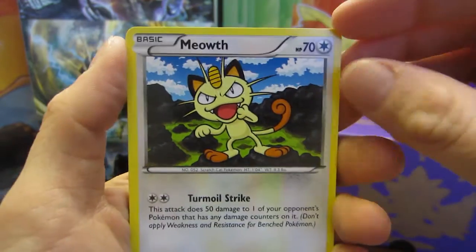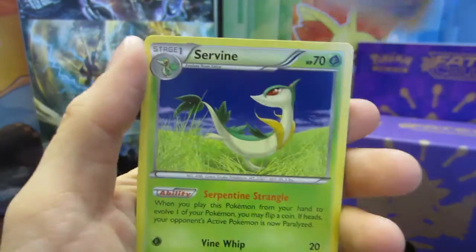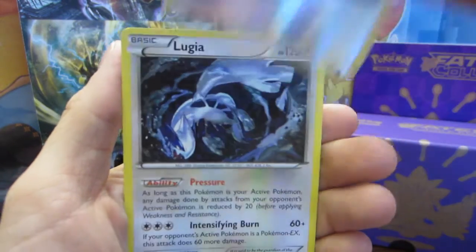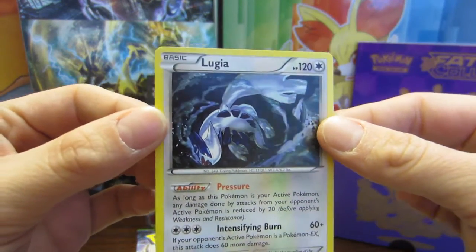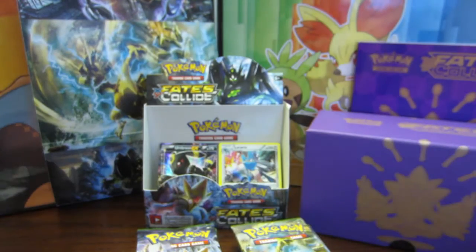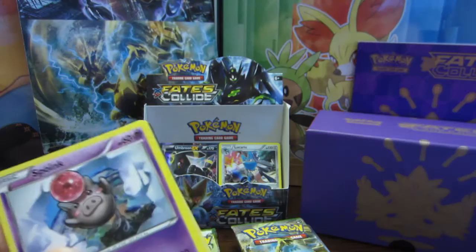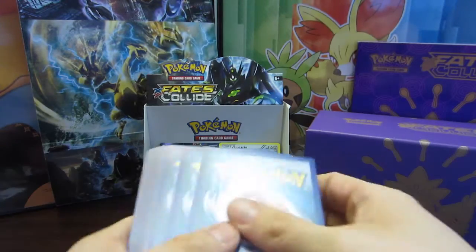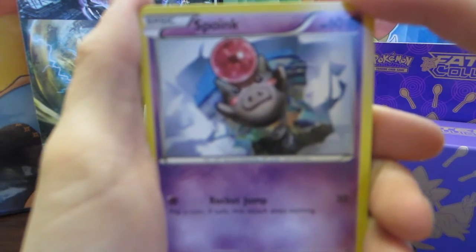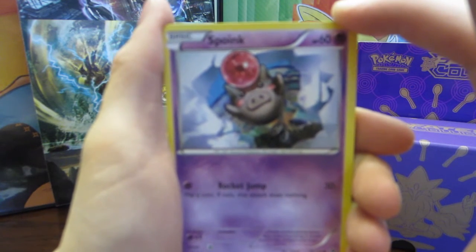Pack seven: Solosis, Snivy, Meow, Gothita, Jigglypuff, Energy Reset, a Servine, an Ultra Ball, a Double Colorless Energy, and the Lugia! That is awesome — a great rare. Really happy we pulled that one. Gotta love the Lugia. I don't think we've pulled a Lugia EX Full Art yet, so that is definitely still missing. Not missing a lot of EX Full Arts, but that always happens — you would hope to pull them across all the packs I'm opening.